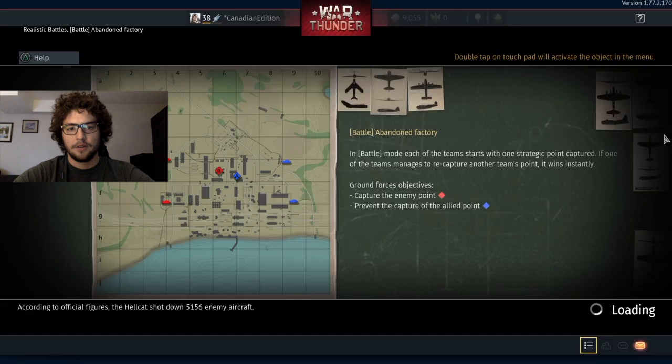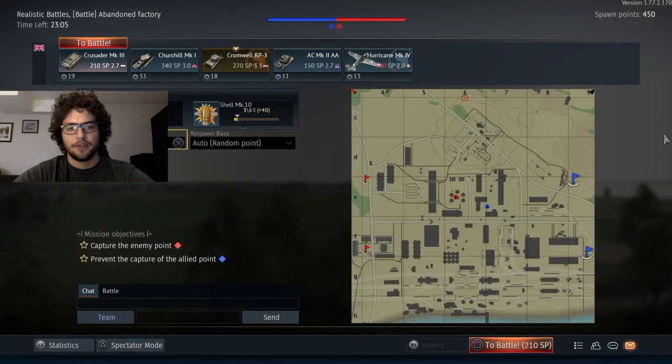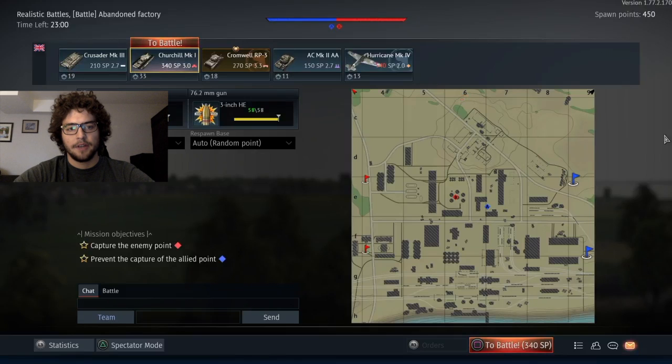Hey everyone, welcome to the channel — it's Canadian Edition. We're taking a look at a realistic tank battle today on Abandoned Factory, driving the Churchill Mark One: 3.0 battle rating tank, 40 millimeter gun, and a three-inch howitzer in the hull.